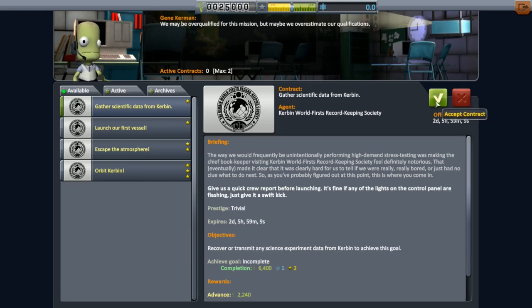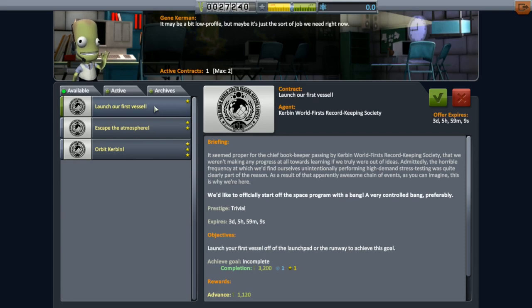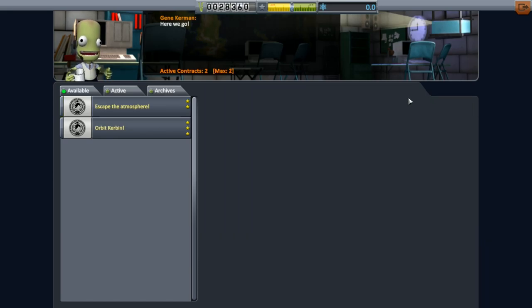There should be 4 missions available and you are able to accept 2 at a time. One of the missions is to gather some science and another is to launch your first rocket. Both of these missions are available right off the bat, so grab them both right now.